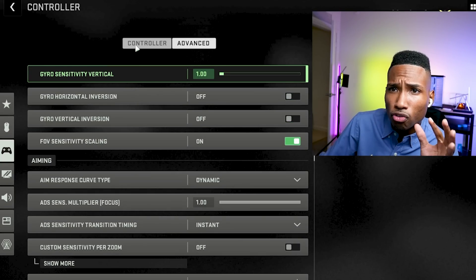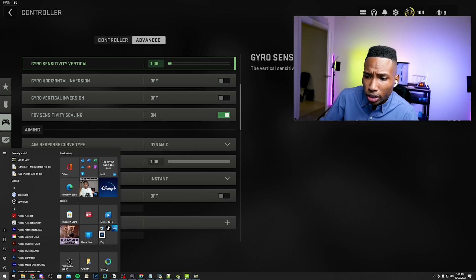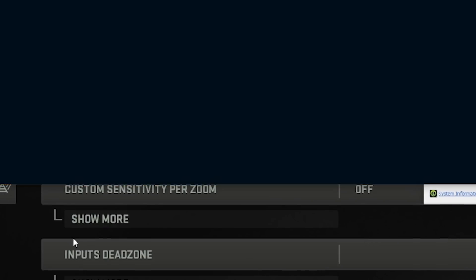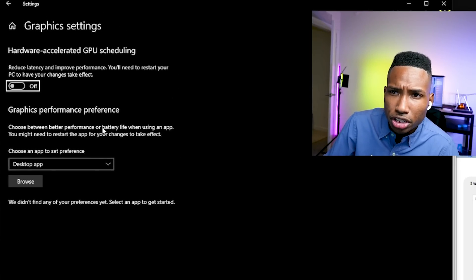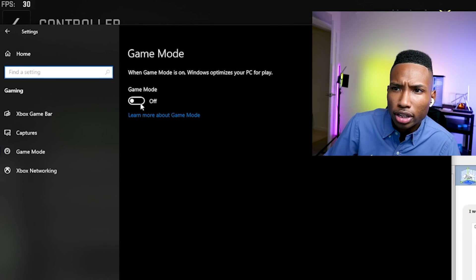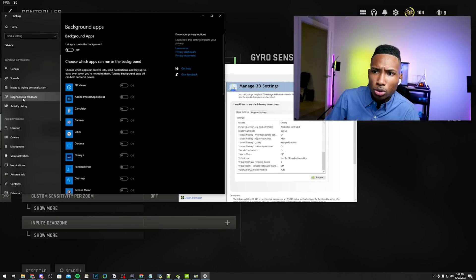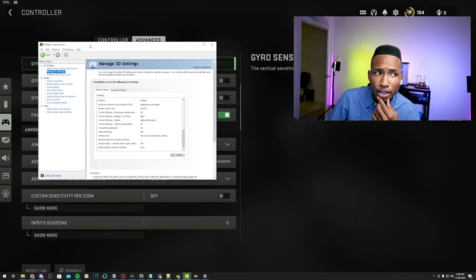Now there's a bunch of stuff outside the game you have to change to get max FPS. Starting with Windows graphics settings: make sure hardware acceleration is disabled. If you have a very good CPU, hardware acceleration can sometimes cause dev errors — so disable it if you're getting those. If it's not causing issues, keep it enabled. Then type in Game Mode and turn it on. Xbox Game Bar: turn that off. Background apps: turn that off.